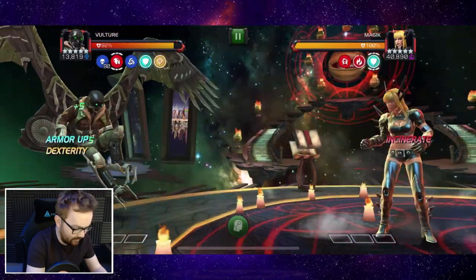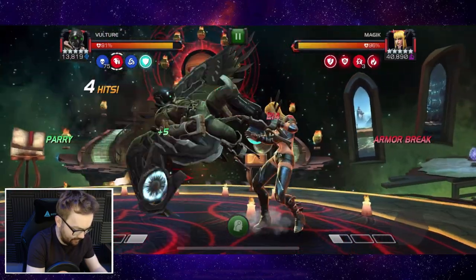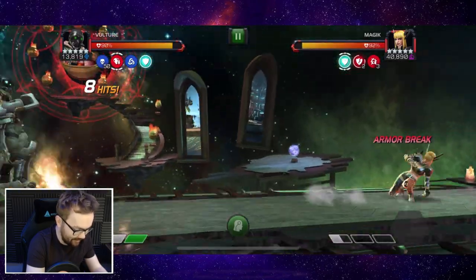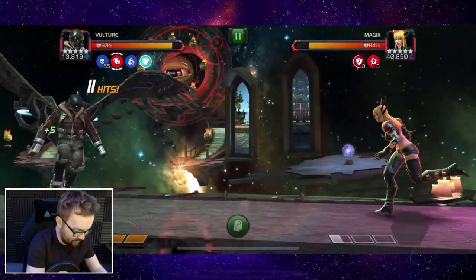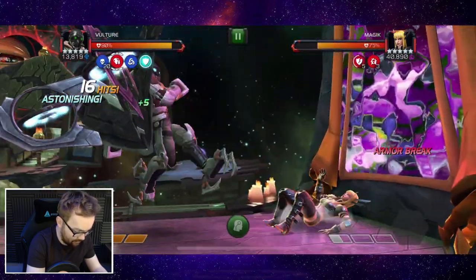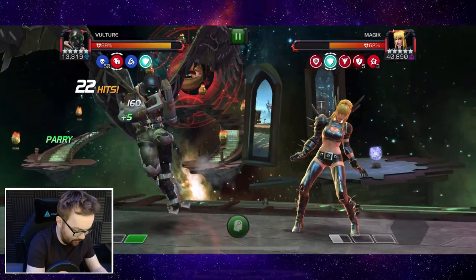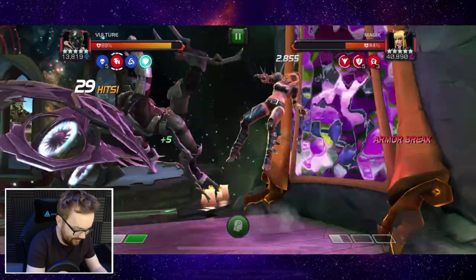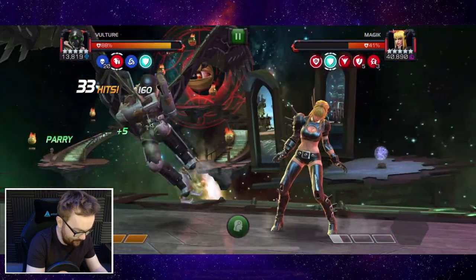He also has a couple of very interesting synergies that allow him to get shock immunity and poison immunity as well, so they've really leaned into the utility of Vulture for this upgrade. We can use the armor break to power lock, and this is really good utility for this node because there's a 90% armor node you can just shatter. Armor break depending on the matchup is so clutch - someone like Killmonger, Emma Frost, or Iron Man Infinity War can be really really nice.